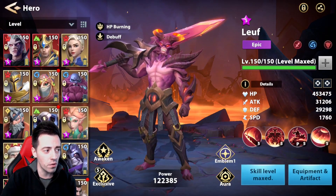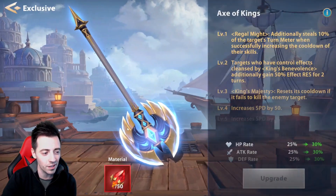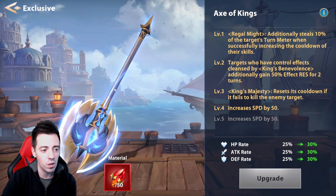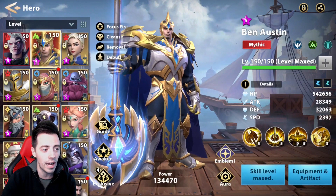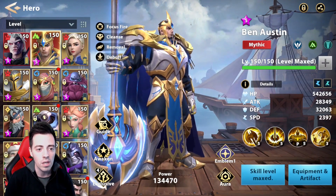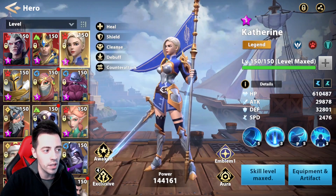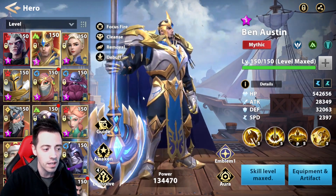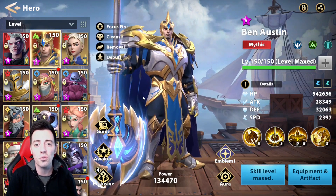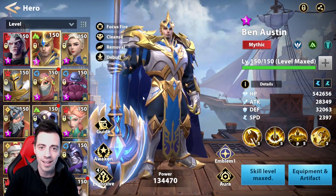That was all for the video. I had an extra shard and I'm trying to increase the exclusive of my Ben Austin to level 5, because he has almost the same speed as my Catherines — great for the arena. I hope you enjoyed it. If so, please like, comment, and subscribe — see you in the next one, bye!